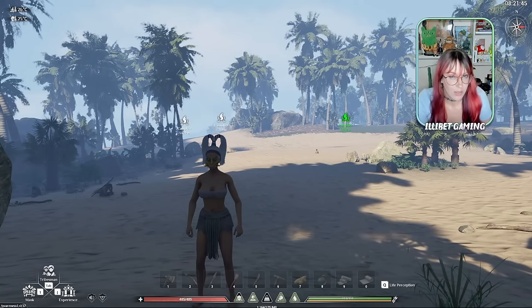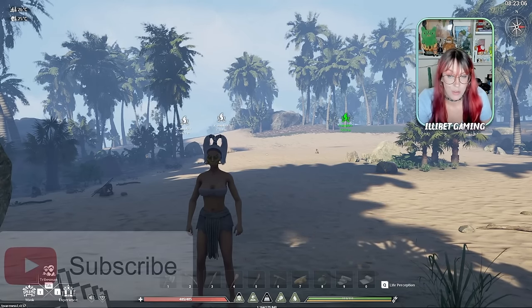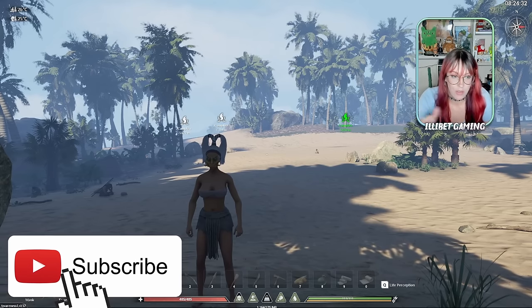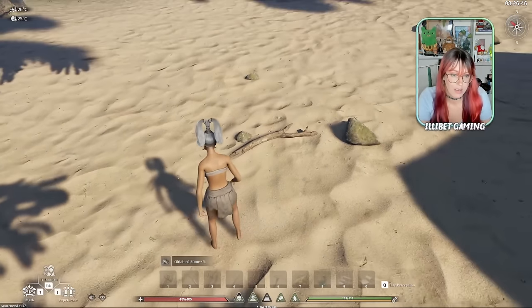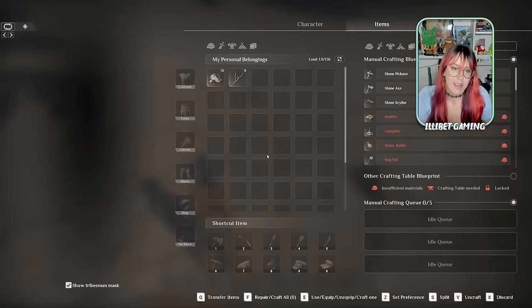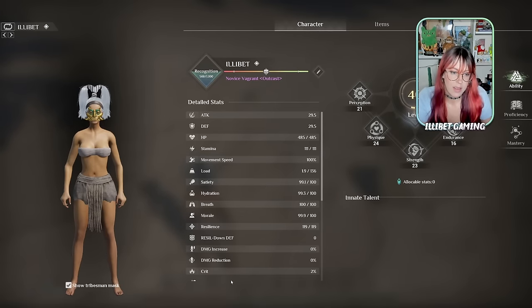Once you've spawned in or found yourself at the beach, leveling up is vital. Get as many levels as you can as quickly as possible, as you need to be at max capability for an area before you can really progress to the next one. There are different levels to crafting - the more you craft something or do a certain activity, the better you get at it. Those stats can be seen under the Tab key, which opens your inventory.